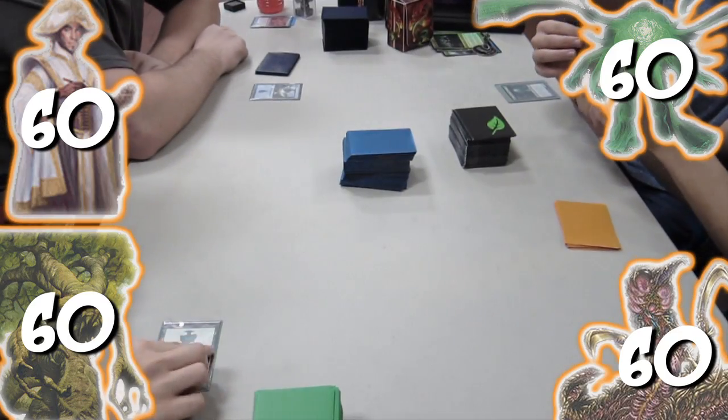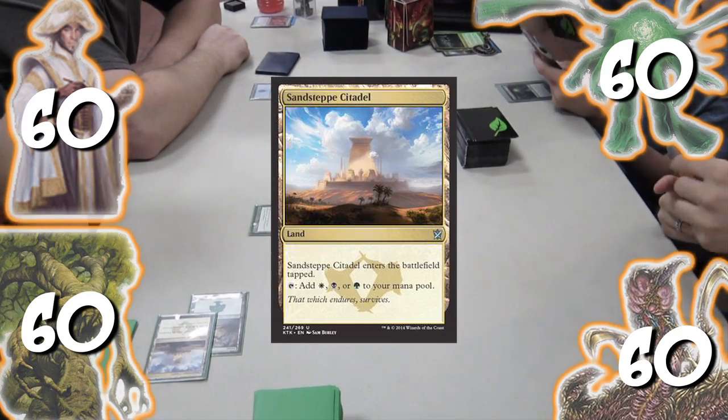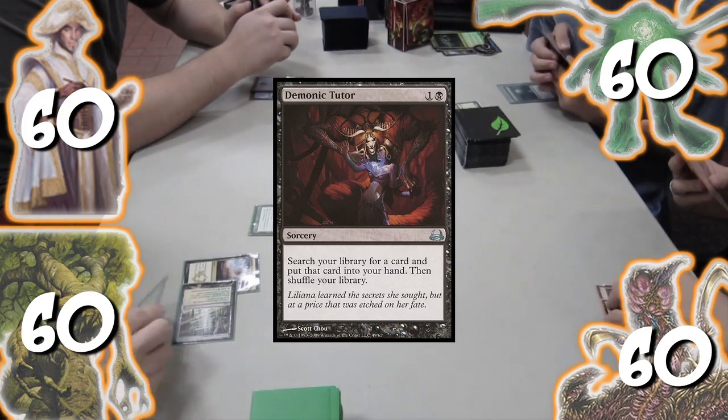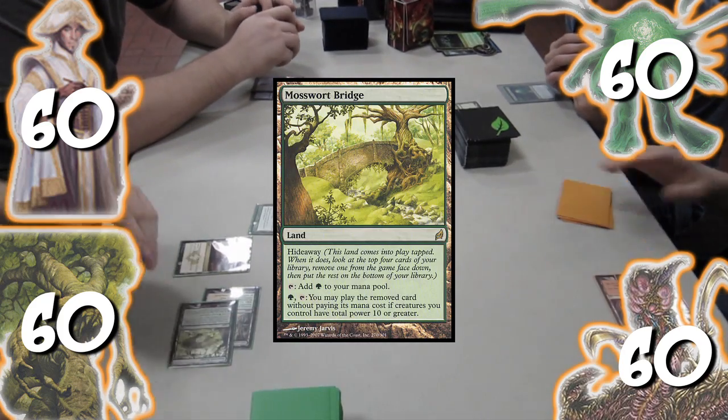I play Forest, cast Exploration, and then play Sandstep Citadel. The other players each play a land. On our next turn, Jon Demonic Tutors, I play Selesnya Sanctuary bouncing a Forest, and then play Mosswort Bridge and hideaway a card.